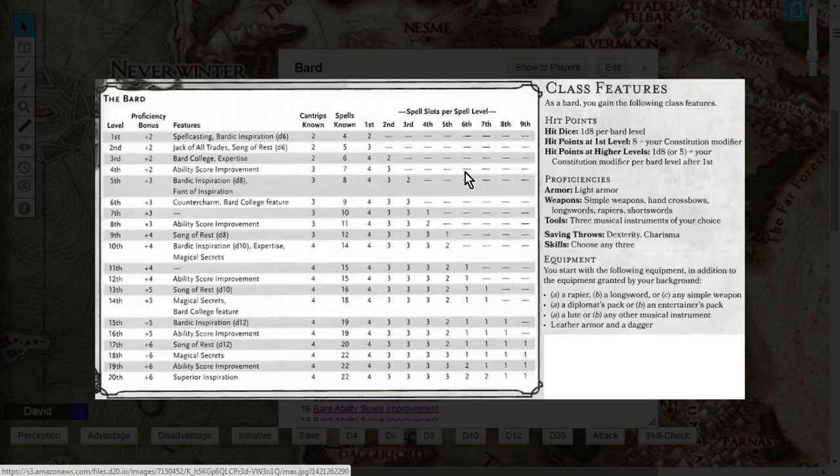For starting equipment, you can choose your rapier, any type of pack you want, any musical instrument, leather armor, and a dagger. Don't forget that your background is also going to give you a couple more skills. Make sure you line up your background and your skill choices so you don't take duplicates and shortchange yourself.